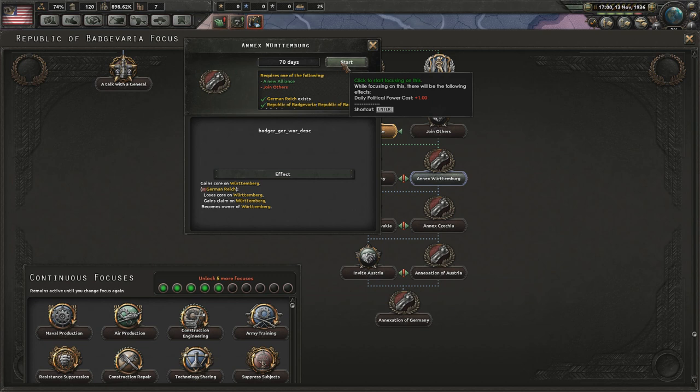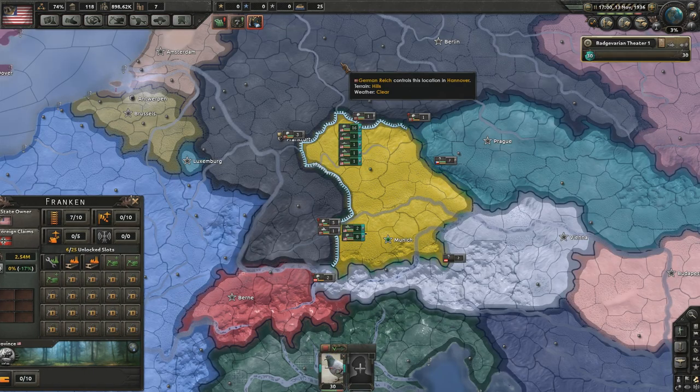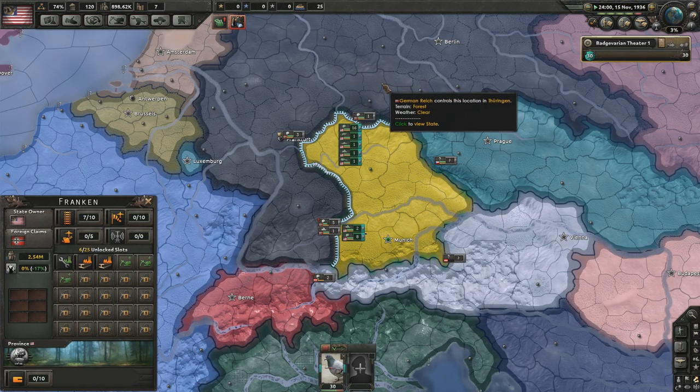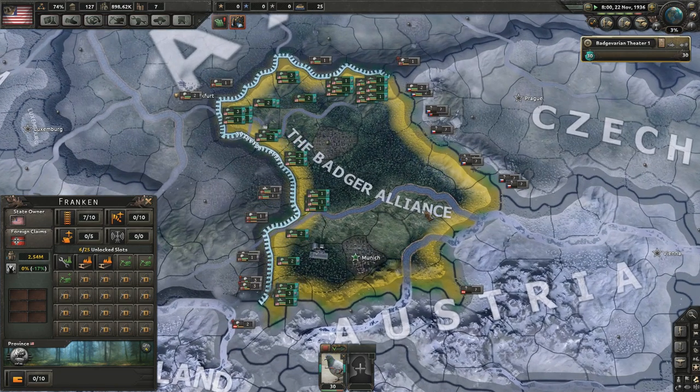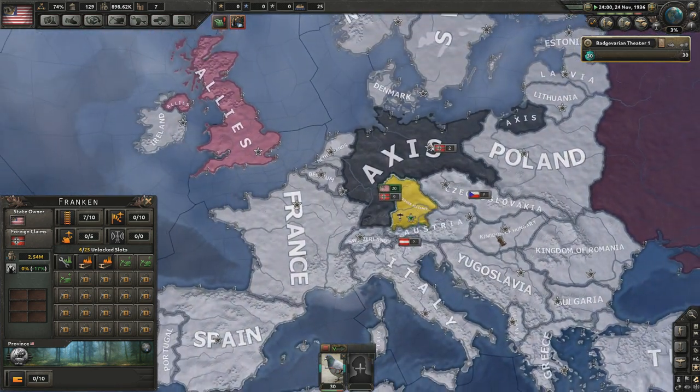I finally got back to the point where we should have been back in 1936 — instead I kind of went AWOL. So now I'm going to annex Württemberg and see just how powerful the Badger Empire can get. Sorry — the Badger Alliance. This time with less Hungary.